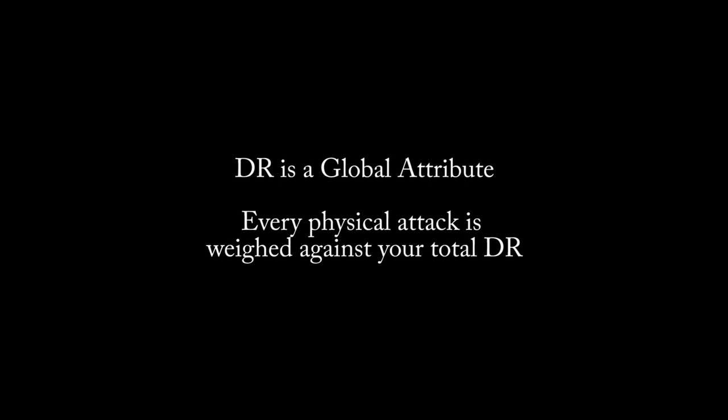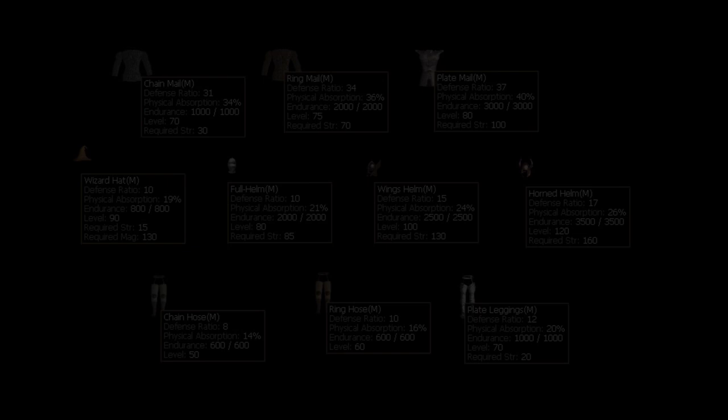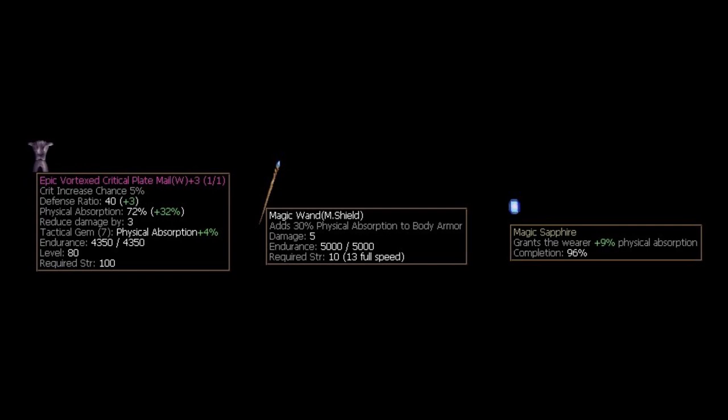Defense ratio and physical absorption are defensive attributes that apply to physical attacks. Your total DR is stacked against your opponent's physical hit ratio to determine whether their attack will land or not — the higher your DR, the better the chance you can dodge physical attacks. DR is a global attribute, meaning an attack is weighed against your total DR every time, not just against the individual piece of armor the attack strikes. PA determines how much damage your armor will absorb before reaching your health pool. The higher your PA, the more damage you absorb and the less damage you take. All armor has an inherent amount of PA — the heavier the piece, the more base PA it has. You can obtain armor with additional PA, as well as special items like an M-shield wand or a PA sapphire in your angel slot to boost your global PA.